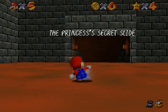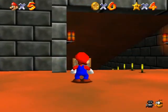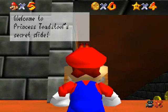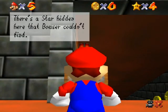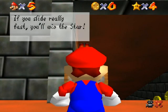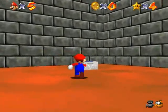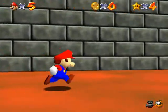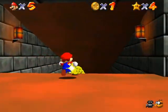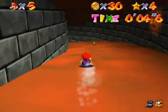Go in the right window and you'll be in the Princess's Secret Slide. There are two stars here. I'll get the easy one first. The game is actually going to explain the slide controls for me, which is nice. They're hinting at a second star, and there's also a switch here — if you ground pound, press Z in mid-air and jump, you can activate it.